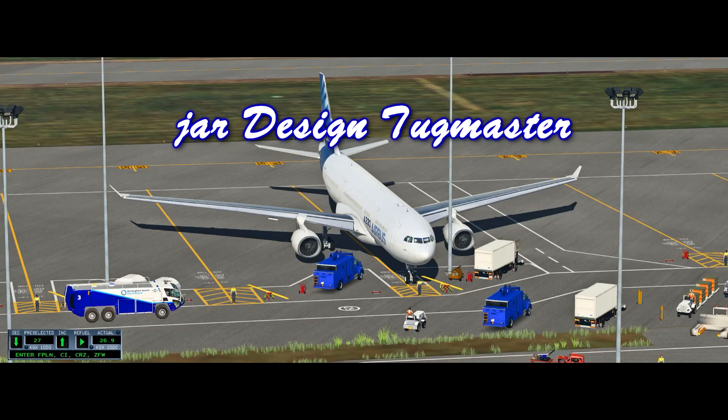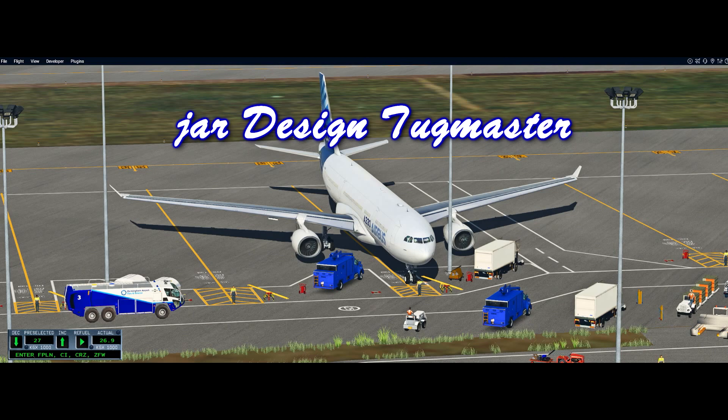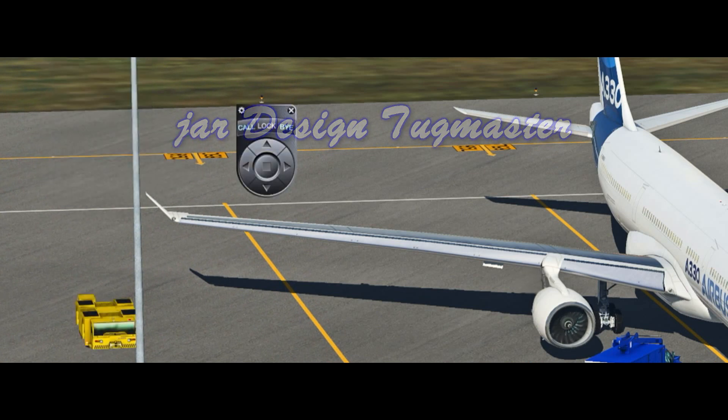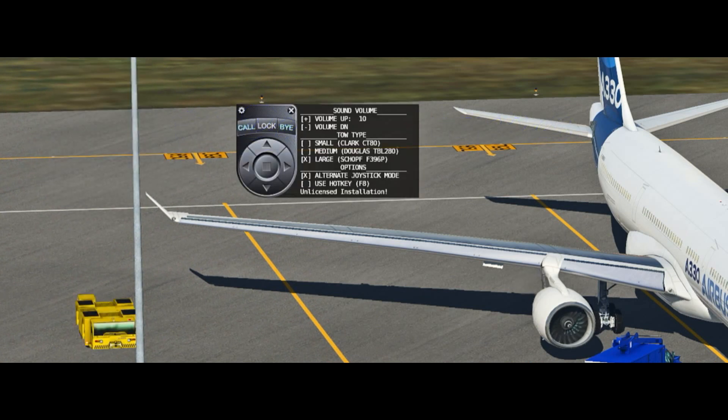Moving on, let's have a look at Jardesign Tugmaster. Tugmaster is a pushback truck, and as you can see here it's a plug-in. You put it into your plug-ins menu. And when you click on Tugmaster, you get this little kind of mouse arrangement. Click on the settings icon top left of that and you've got all these different settings.